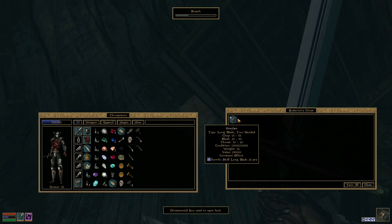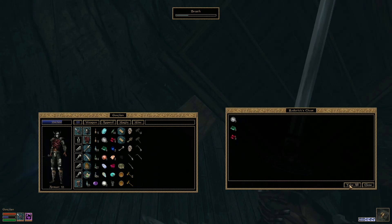So we go here, unlock it, and here is Gojian. This is a two-handed sword. This sword does 55 chop damage, 50 slash, 40 thrust. But it fortifies your Longblade skill by 25 points as a constant effect, which gives you a ton of extra accuracy. This thing basically does not miss if you're at 100, and if you are at a lower Longblade skill, it significantly increases your chance to hit.